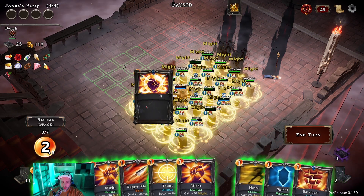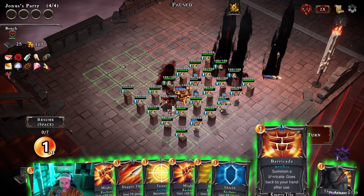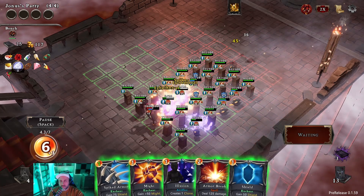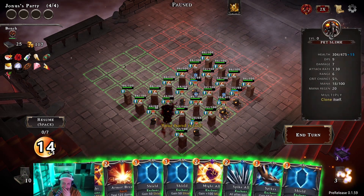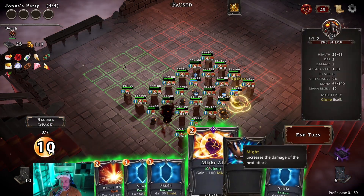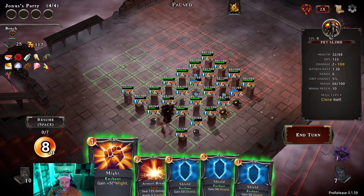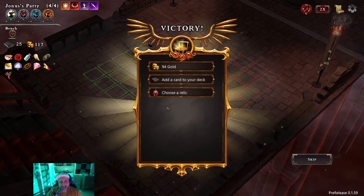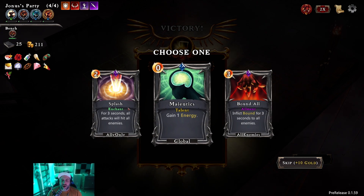Come on give me the card that puts spikes on everybody — do it you coward. Our hand is full. Didn't do it. Okay, fracture there and turn. I can't believe we're gonna get through this with just our clones. Everybody gains spikes — oh my god. Everybody gain might — we have 300 might on a little piece of rock. He got destroyed by rocks, dude. He got destroyed by rocks.